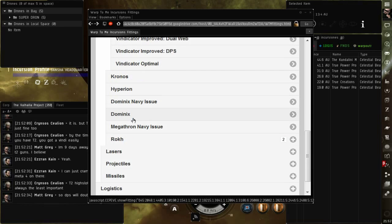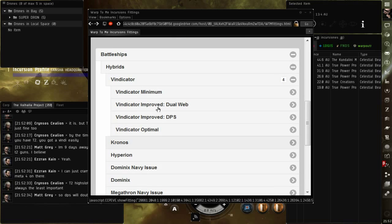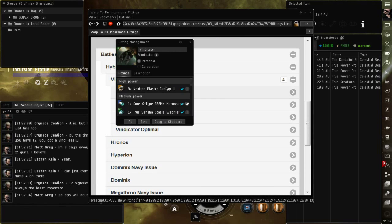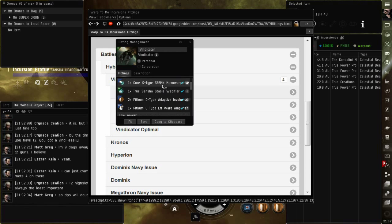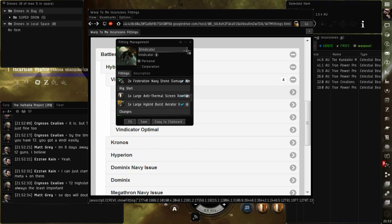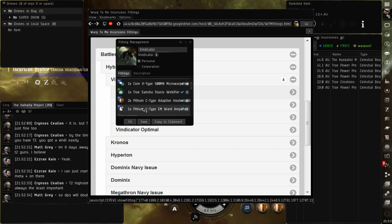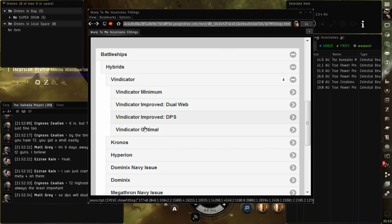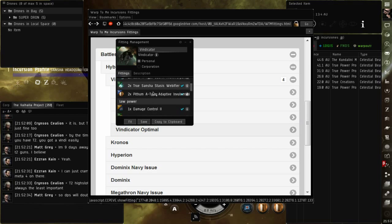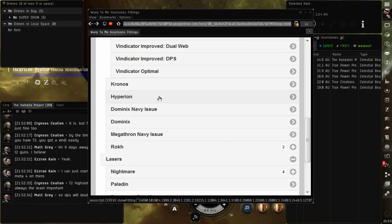Ahora tenemos la Kronos. Tenemos de lasers — aquí está la Nightmare. Vamos a ver en qué se diferencia en Pure DPS. Es el Minimum, es el mismo fiteo que yo traigo. Nada más que Valhalla trabaja lo que es tracking. Estos fiteos son de War2Me, son muy parecidos, pero no son de Valhalla Project.